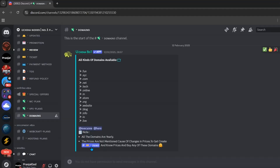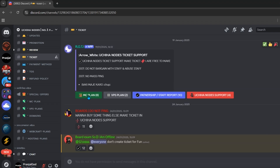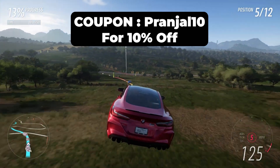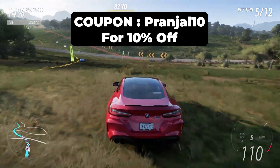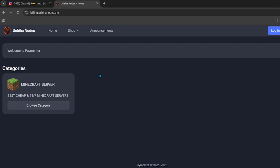If you're interested in buying a server or domain, click on the ticket section and create a ticket. Choose MC plan or VPS plan accordingly. If you use my coupon code prangel10, you can get up to 10% off on all plans, so don't forget to check out the paid plans and use that code.